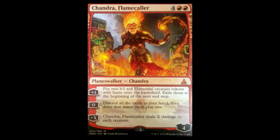And then her negative X is Chandra, Flamecaller deals X damage to each creature. So she can clear a board if they have a bunch of weenie creatures, which is great.